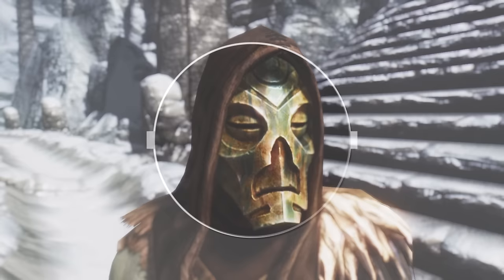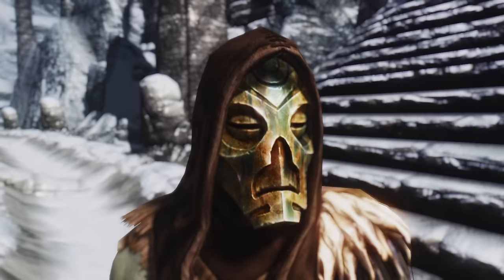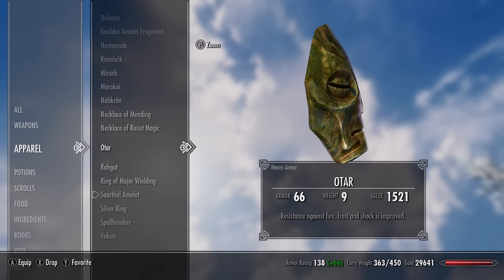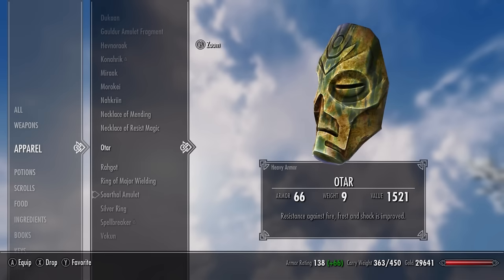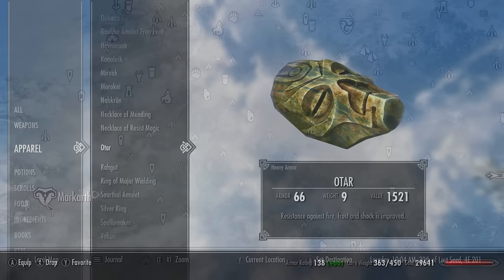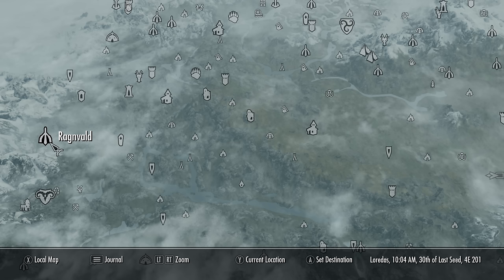Number five is Otar — an amazing yellow mask with a green tinge, and a solid mask especially for warrior characters. It counts as heavy armour with an armour rating of 23. Its unique enchantment gives you 30% resistance to fire, frost, and shock damage, so you have 30% resistance to all magic types, which is great for a warrior since you can't block magical attacks with a shield. If you combine it with enchanted Daedric gauntlets, boots, and a shield you can become immune to all magic. Otar's mask is found in Ragvald, northeast of Markarth.